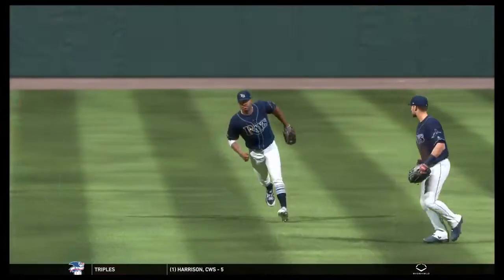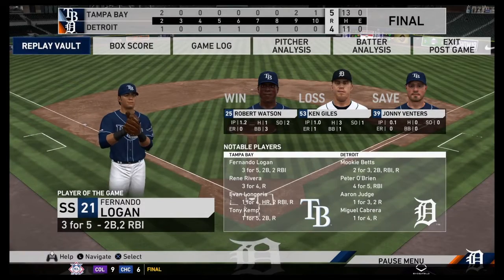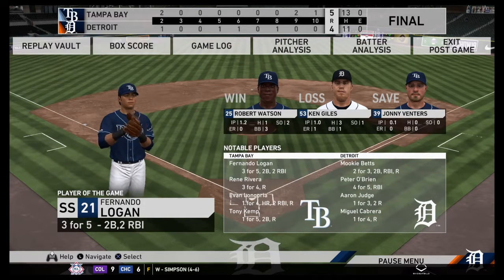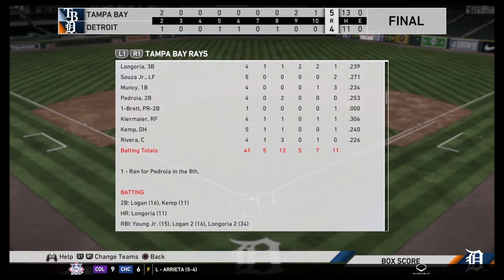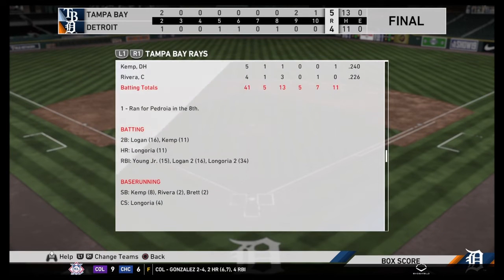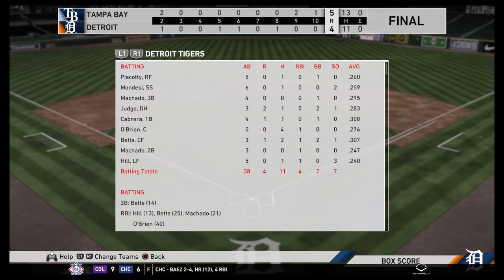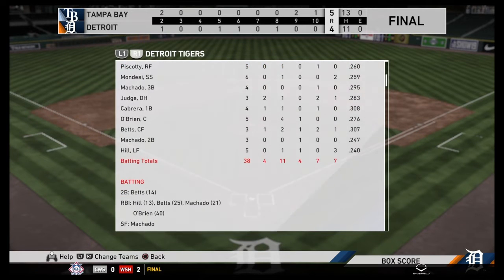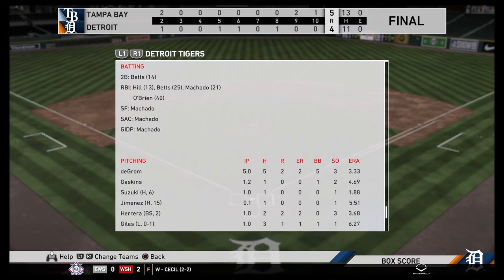Again, evenly matched — both teams had an impressive showing. But the Rays get the 5-4 victory. It was a close game. Both teams were scratching and clawing till the very end. Here are the box scores if you guys want to pause and see how everybody did. That will pretty much wrap it up here. If you guys enjoyed this episode of Detroit Tigers Franchise Mode, be sure to leave a like, comment, share, subscribe, and all that fun stuff. I hope you all have a great rest of your day or night — we'll see everybody next time.